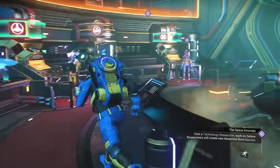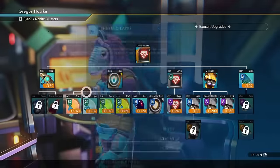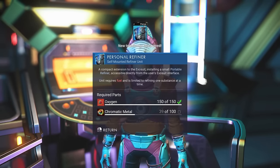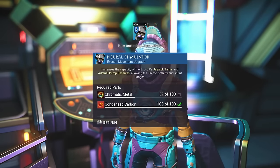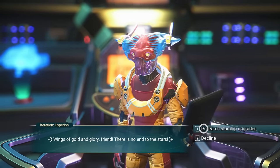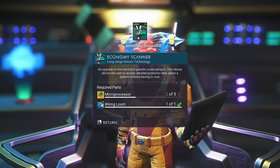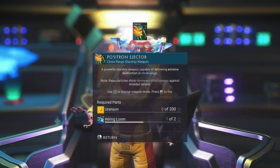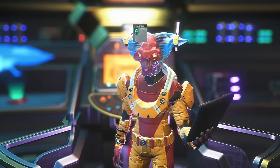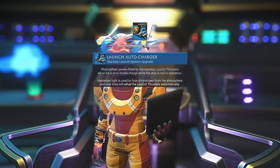Follow the purple icon to the back room upstairs — you're going to be talking to Selene, the Anomaly's exosuit vendor. Take the opportunity to snag up the hazmat gauntlets. Definitely want to get the personal refiner, and then you can also get the neural stimulator. You'll want to check out Hyperion — he is the starship module dealer. You're probably going to drop a lot of nanites on him, starting with the economy scanner. Definitely going to be getting my favorite weapon, the positron ejector, and then the fragment supercharger. Might as well snag up the ablative armor, the efficient thrusters, and the launch autocharger.